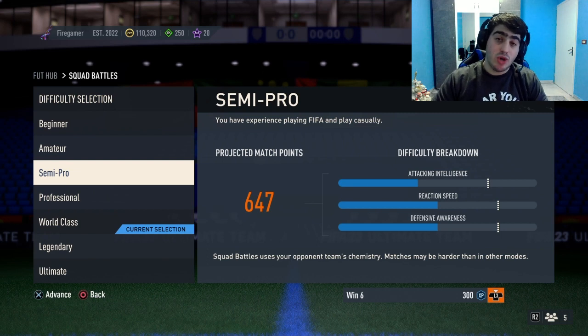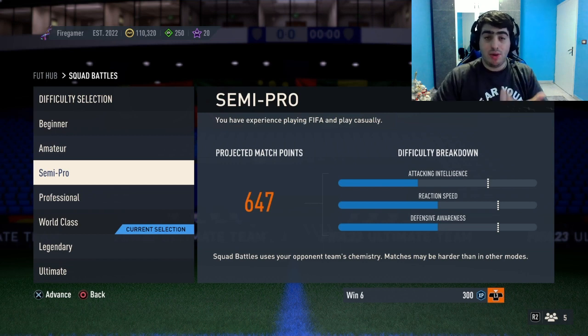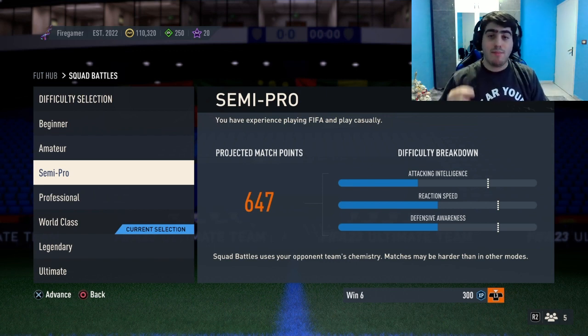Don't forget about the Bundesliga players for the scoring objective. Since all four objectives require minimum semi-pro difficulty, if you're facing a squad you think you might lose against, just set the difficulty to semi-pro. That's the minimum requirement, so you're free to play all Squad Battle matches on semi-pro.